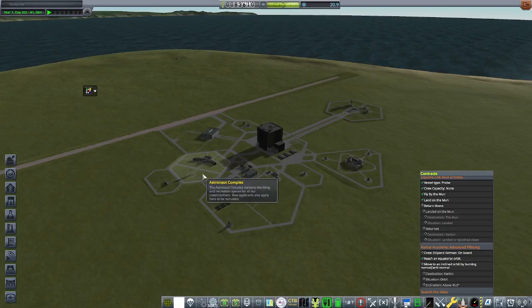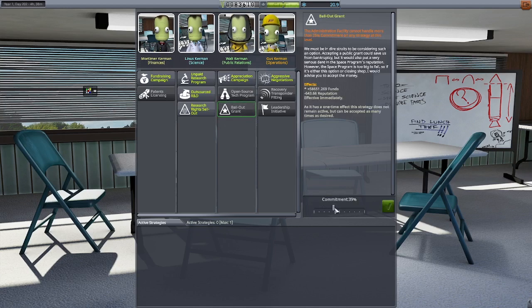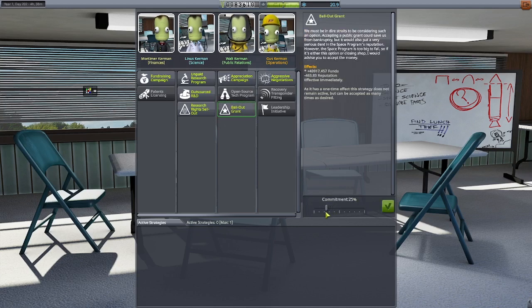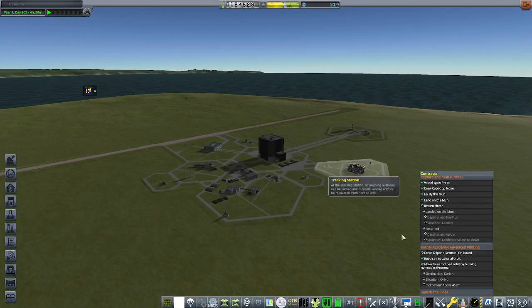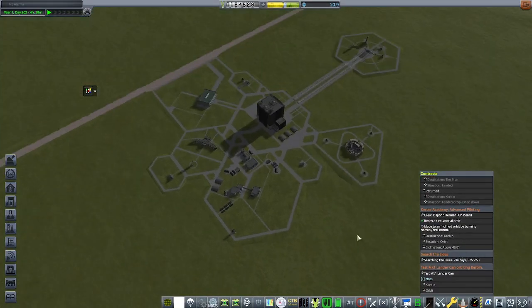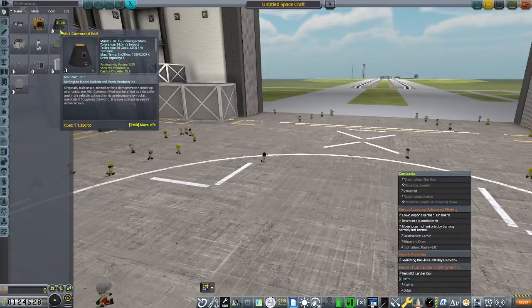I still don't have a lot of money, so I decided to come into the admin building and get a government bailout — 25% commitment. Basically it cost me some reputation to get funds. I was about to do it twice, but realized that would put us pretty severely in the negative for reputation. We're already negative 2% now because of that bailout.